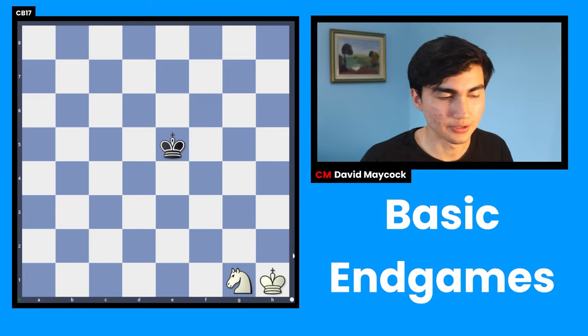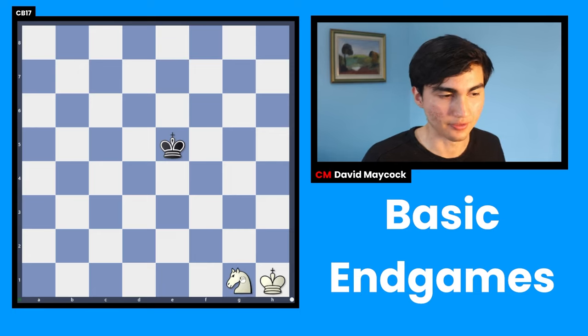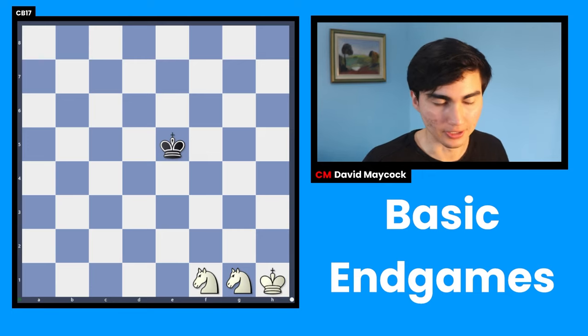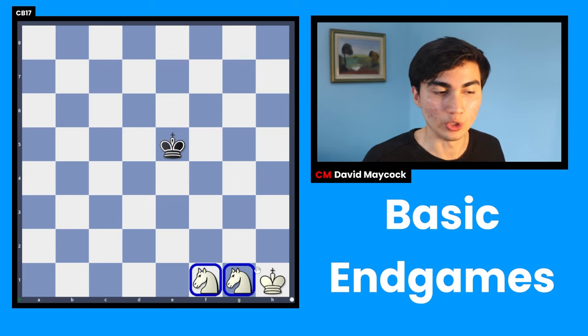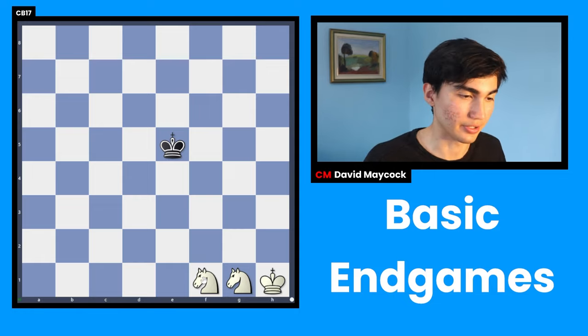Last but not least, let's talk about the endgames you can't win. If you have an extra knight, unfortunately you can't win. Same thing applies to the bishop — the bishop alone with the king cannot checkmate the black king; it's not possible. Amazingly, two knights are not winning either. Many people think two knights is winning because it's six points, but unfortunately that's not the case.